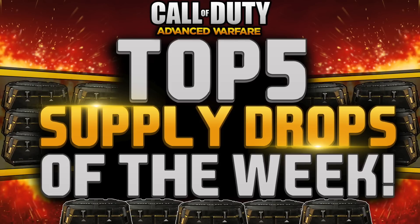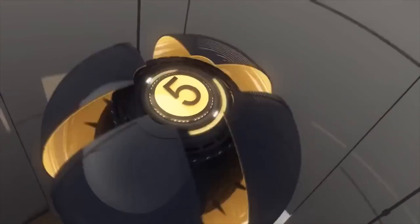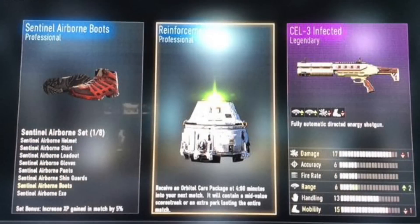Heading into 5th spot, we have a player called GPS137. GPS137 gets a Cell 3 Infected Reinforcement Professional as well as a Sentinel Airborne Boot. Nothing too exciting except for the fact he gets the DLC legendary, the Cell 3 Infected. I've seen a lot of people not get this, but it's probably quite frequent now that the DLC has come out. It's the Energy Shotgun, and out of all shotguns I find it to be one of the most fun things to use. It is a bit overpowered if you're close enough, but all in all it's a Legendary weapon.